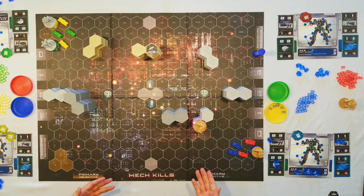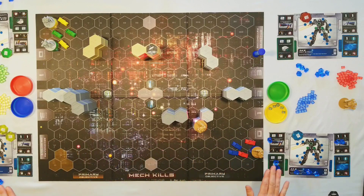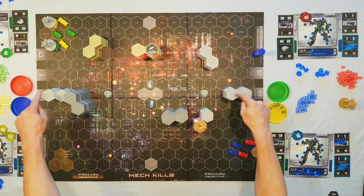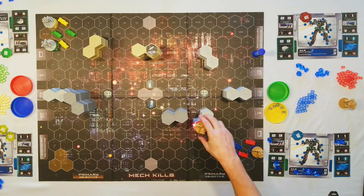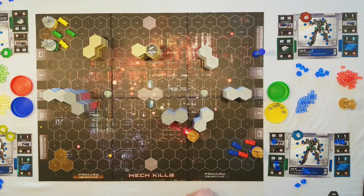Boosters not only allow you to move more than one hex at a time, they also allow you to move up elevations. Elevations are important because you can only fire at units at the same elevation level as you — ground versus ground, rooftop versus rooftop, skyscraper to skyscraper — creating separate play areas you can escape to. You can use a boost to go down in elevation, but you can also use a regular movement to move down as a normal hex.